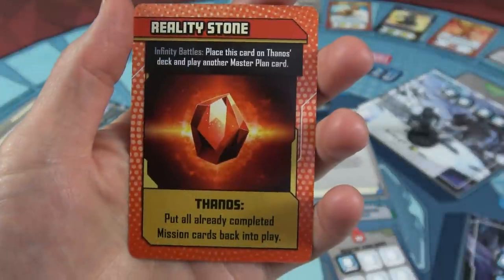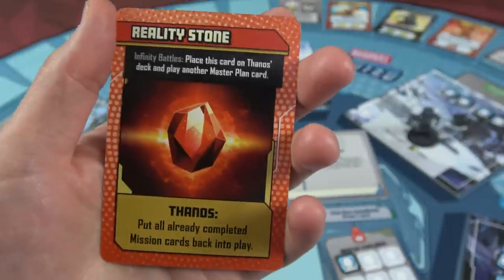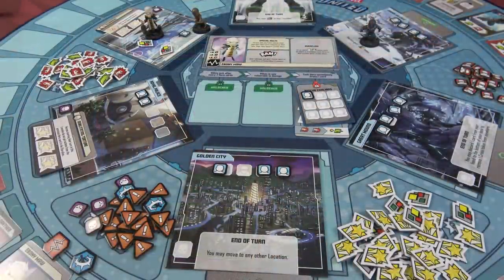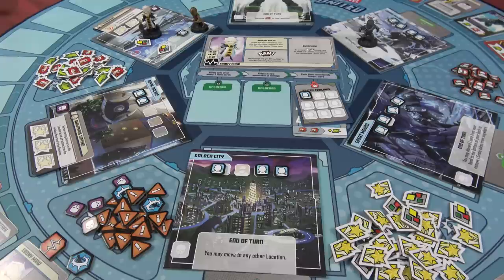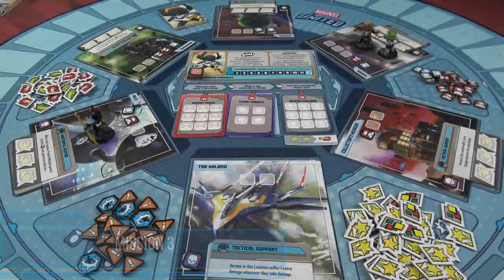This campaign is going quite well — generally you take out the minions and then meet Thanos and die. You'll see why when we activate him. Now let's go to the Guardians of the Galaxy universe for mission three. Here we have Proxima Midnight. We're going to play Star-Lord and Gamora — it's pretty fitting.